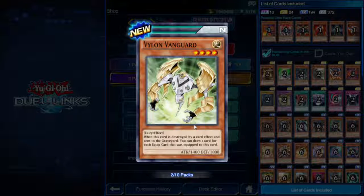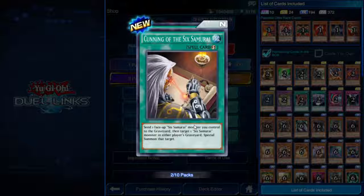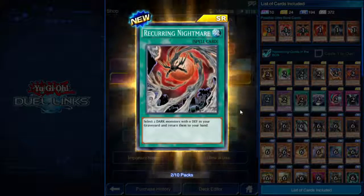Cunning of the Six Samurai — quick play spell. Send one face-up Six Samurai monster you control to the graveyard, then target one Six Samurai monster in either player's graveyard and special summon it. So it swaps one Six Samurai on your field for another. Not bad.